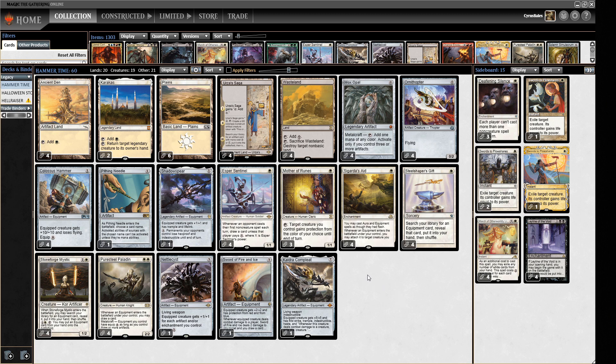Opening hands with this deck you're probably looking for Puresteel Paladin, Stoneforge Mystic, Sigarda's Aid — those are the engines. This version is a little different from previous ones: no longer running Inkmoth Nexus, instead running Wasteland. I've seen builds running three Wastelands but I really wanted a fourth one, because I wanted 20 lands where four are spell-lands, and I think the fourth Wasteland is better than some of the spells people run instead.